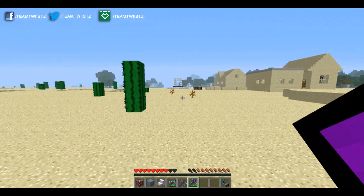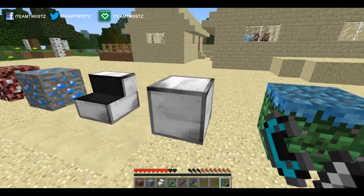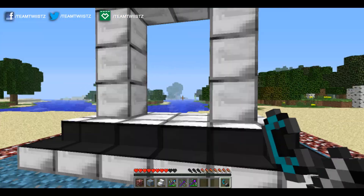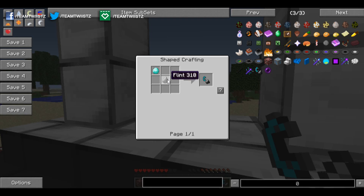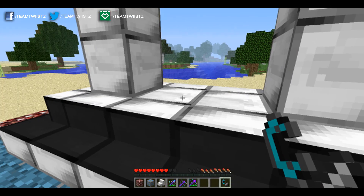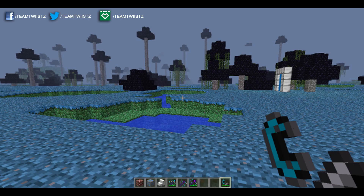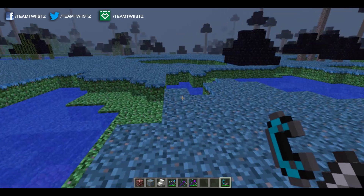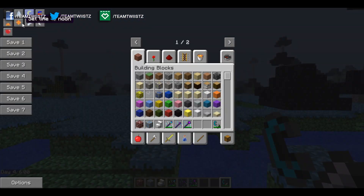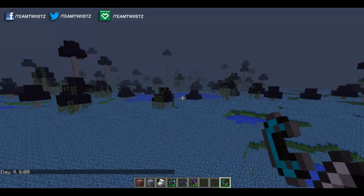Now let's move on to possibly the coolest part of this mod — the actual dimension itself. To make the dimension, you place the Trentian blocks in a Nether portal shape, then get a flint and diamond — crafted using a flint and a diamond — and right-click on the portal to create a blue effect inside. Once you enter the teleportation dimension, you'll see obsidian-leaf trees with cobblestone trunks and vines hanging from them, which really contrasts with the blue and green blocks. This dimension is also home to Endermen — I scared some away earlier on survival mode.